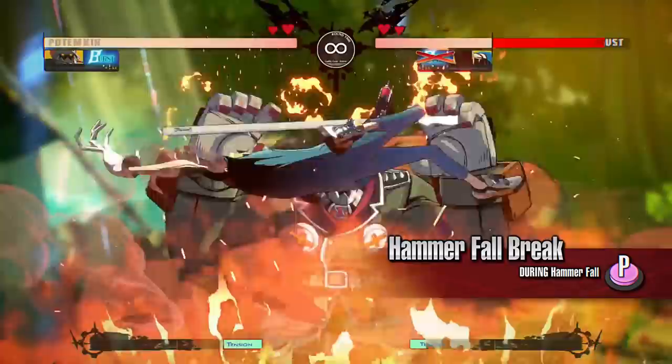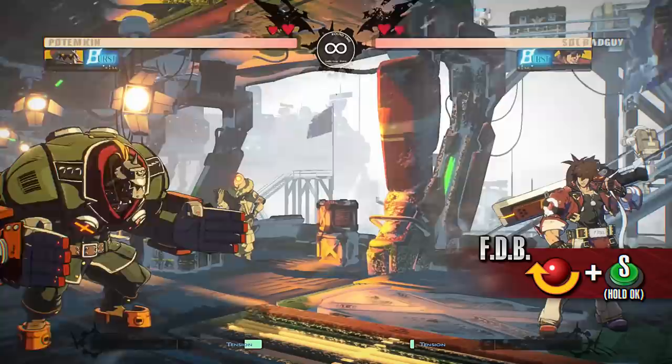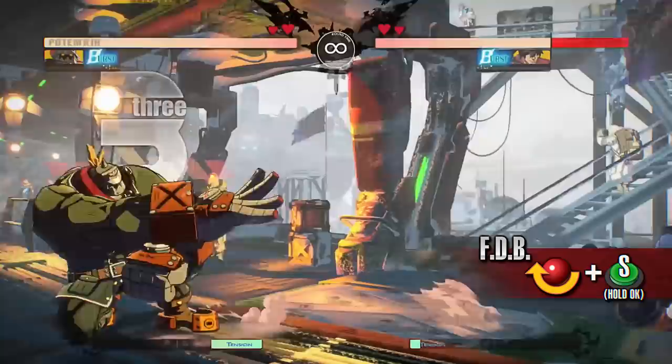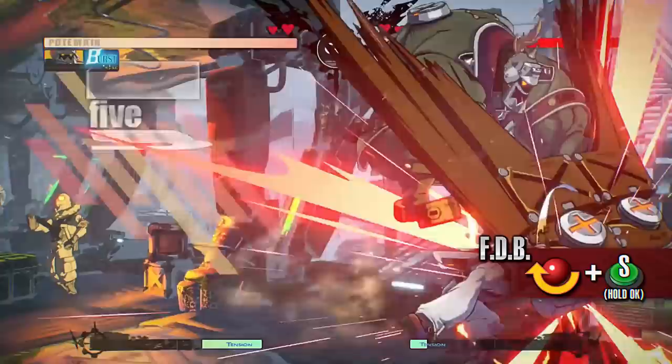FDB. Potemkin does a flick with his finger, reflecting any incoming projectile while attacking. Holding the button when inputting the command of this move increases the move's damage. This move is most effective when you match it with the opponent's incoming projectile. Although the start-up of this move is slow, it has fast recovery, making it a great move to use at mid-range.